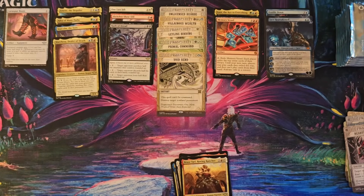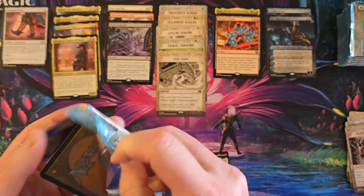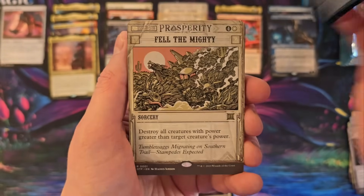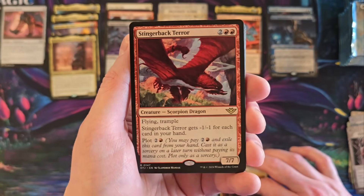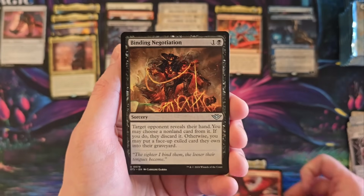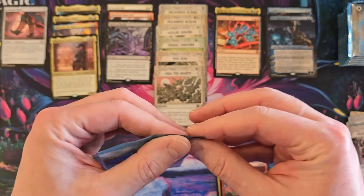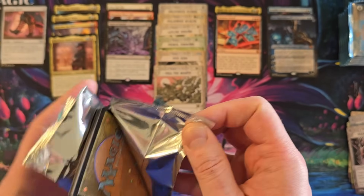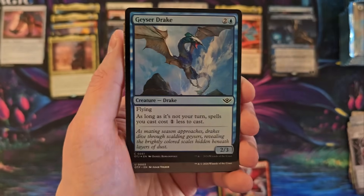I'm going to speed it up because I'm tired of opening the same exact cards again. I feel like that's what I'm heading to. Hopefully the mythics from here are different. Fell the Mighty. Stinger Bacter Scorpion Drago — it's a good casting cost for what it is. Just an effective creature. Will be really good in Limited. That card's probably going to be an absolute monster in Limited. Geyser Drake.